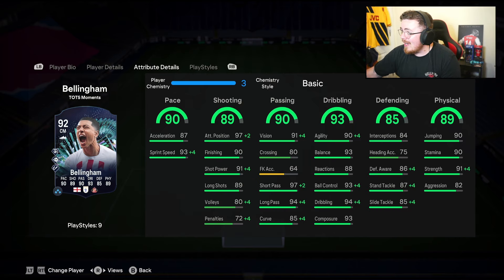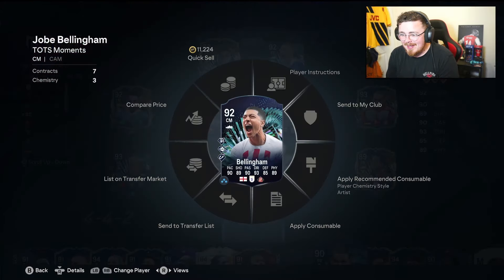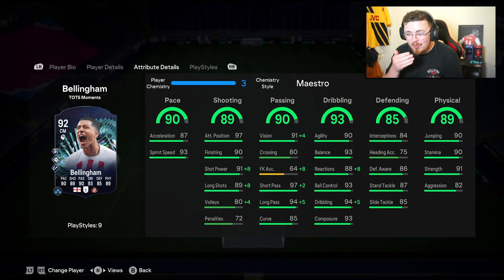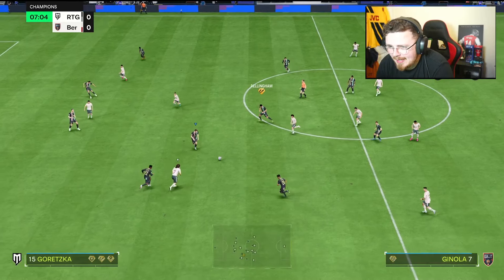Chem style wise, let me see if we can change his accelerate type — we can go lengthy with an Anchor, but I'm not too sure. Maestro juices him a little bit; I reckon Maestro is the play here. We get a ridiculous boost to shooting stats, vision, reactions, and dribbling. Let's give him a Maestro chem style — vibe it out and see how it performs. Really nice boost to reactions and shooting; those Finesse Shots are going to fly. Let's get into the gameplay!